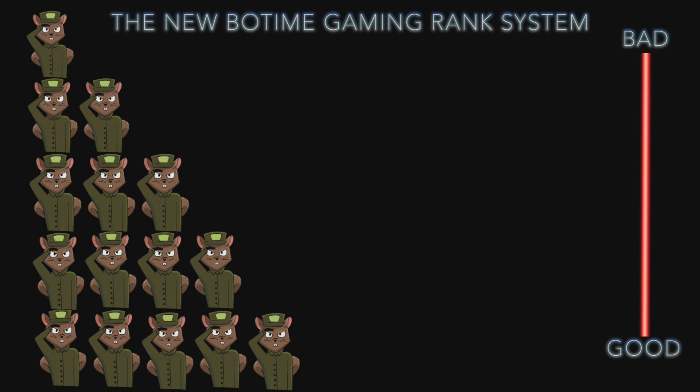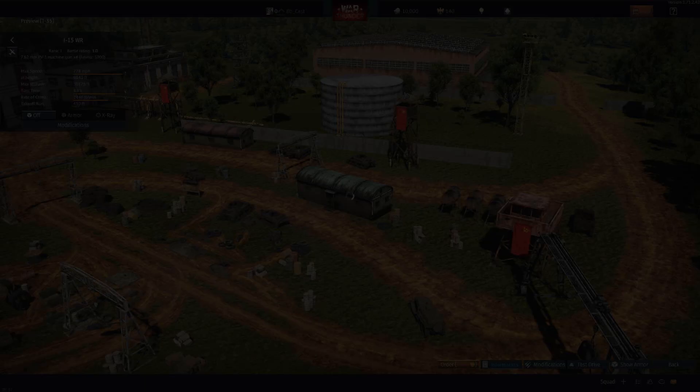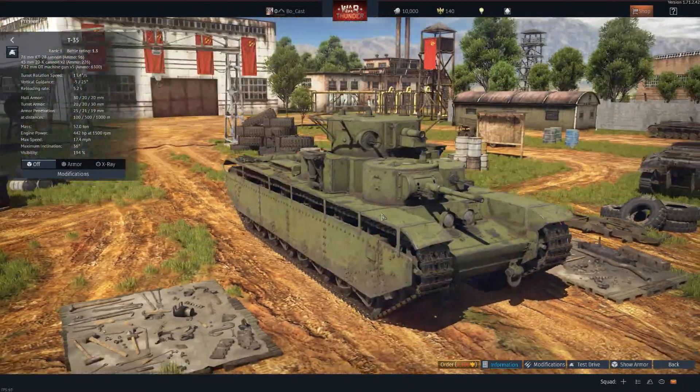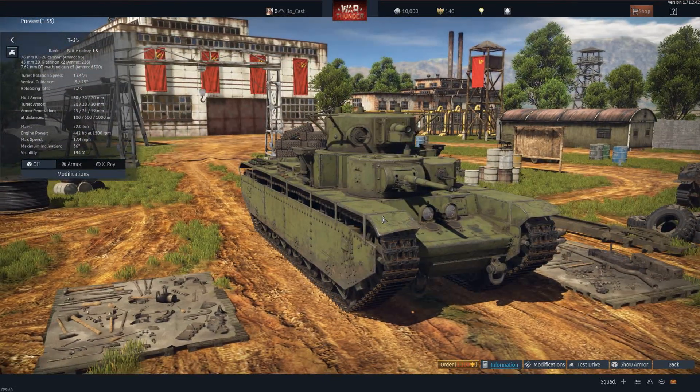We already did the American and German tanks in the last video. Part two will be picking up with the Russians, starting with the T-35, which is actually a personal favorite of mine, but it can be quite frustrating. It is a very large tank, it's not particularly fast, and it has very little armor. At the price of 2,100 Golden Eagles, it's pretty expensive for a rank one vehicle.